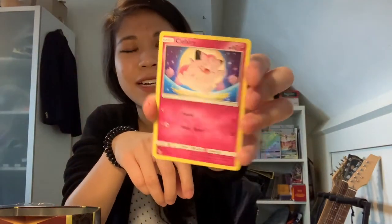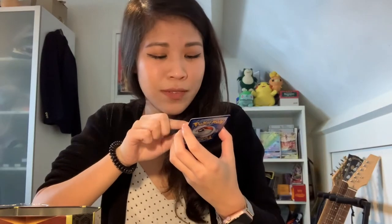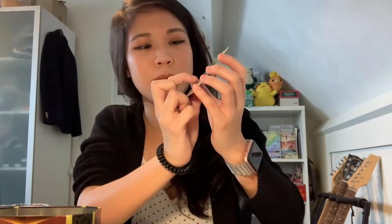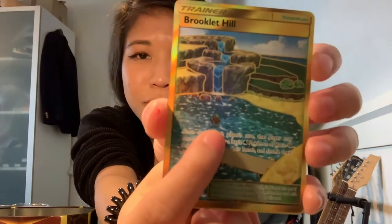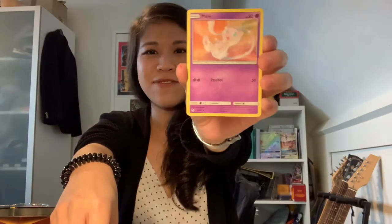We have Geodude doing a move, we also have Clefairy — and then... oh, it's a golden card! It's so pretty, with texture and a holo like it's swimming. It's a golden card — it is a golden card — and we have Mew! Okay, so that's the first pack. We're off to a good start!